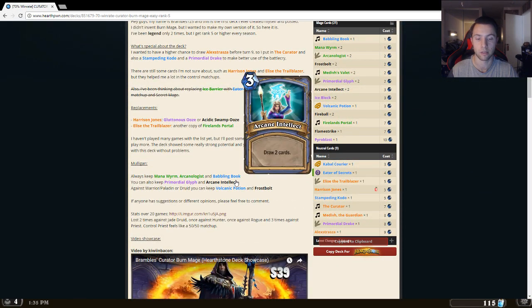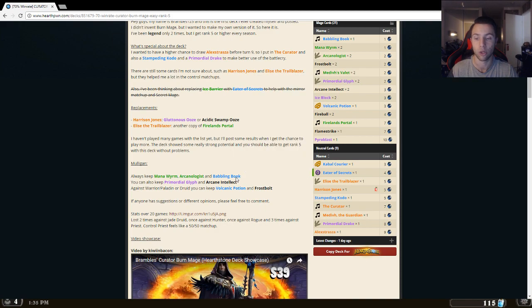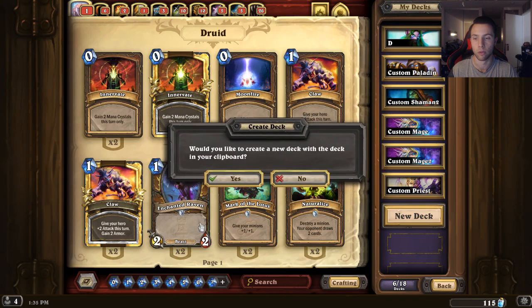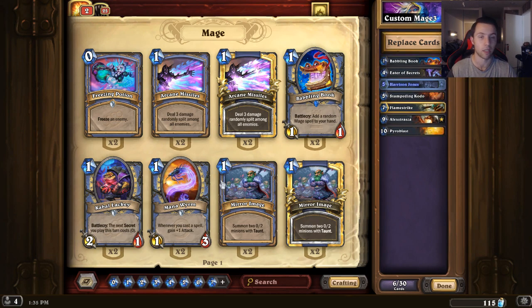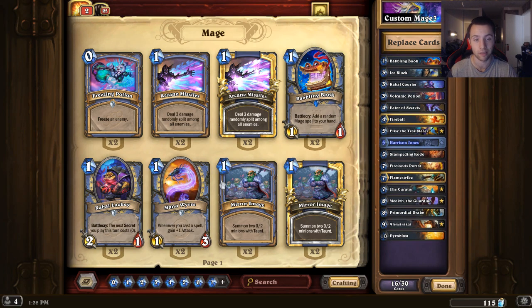You're going to go ahead and hit 'Copy Deck for Hearthstone' — simple as that. As soon as you open up Hearthstone, boom — 'We'd like to create a new deck with this deck in your clipboard.' Hearthstone and Blizzard have made it so easy. You just hit Yes and every single card that you have in the deck is now imported.